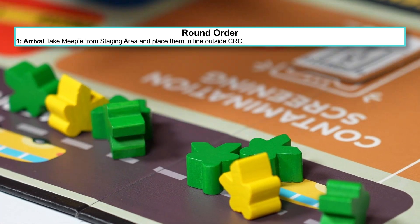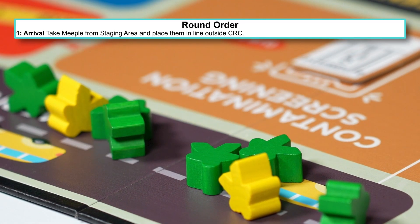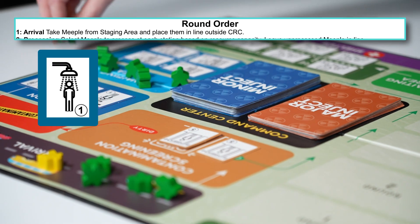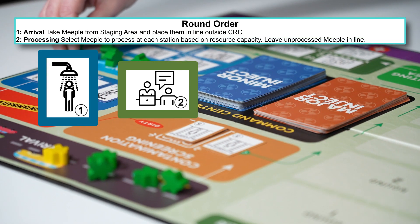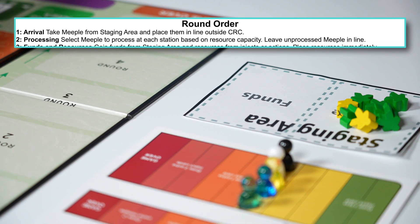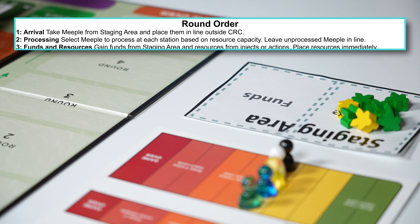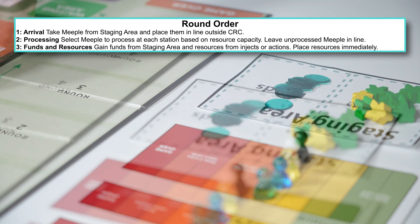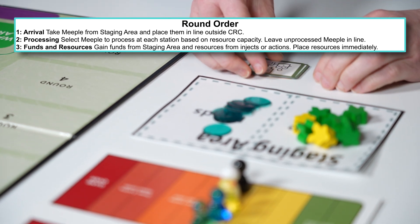Phases are: arrival, where you place new meeple on the board; processing, where you will move meeple through the stations based on resources available. The staging area is divided into two sections, meeple and funds. Funds and resources, where you'll gain 10 funds each round and any resources that you might have gained from player actions.